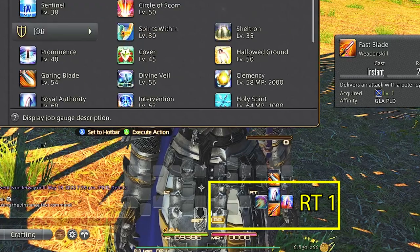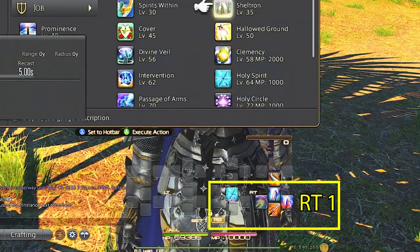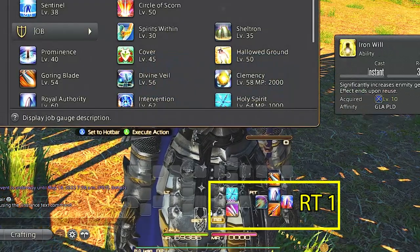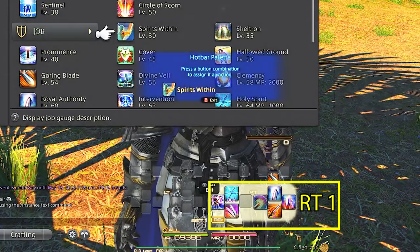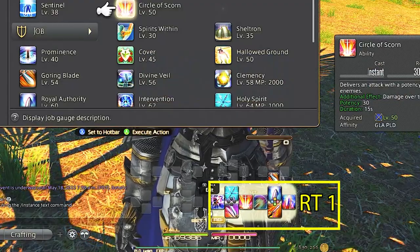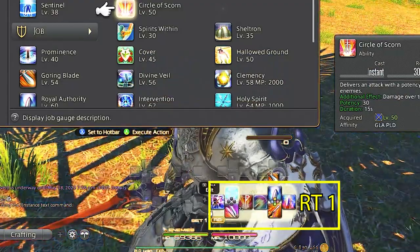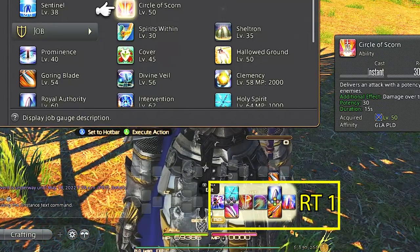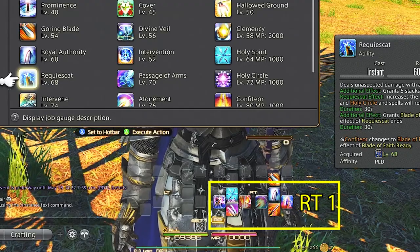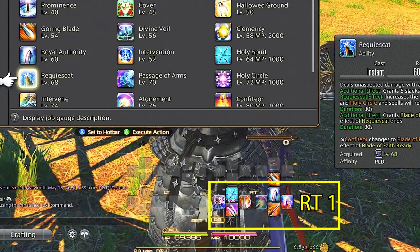Moving to the right trigger d-pad, we have holy circle, circle of scorn, fight or flight, and expiacion — previously known as spirits within. I keep my weaving and damage abilities on the bottom right trigger as you usually weave these in between your GCD combos, so we want them close by. Holy spirit is here for when we get our stacks of requiescat, and is our single target magic attack when we go into our magic DPS side of the paladin GCD combo.